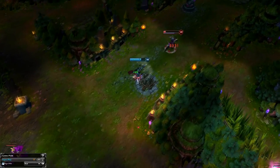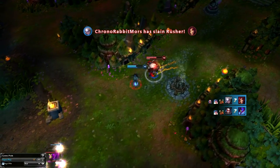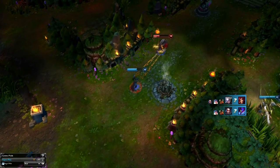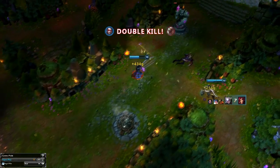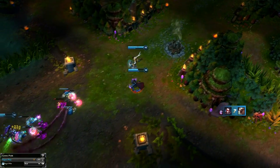Now your job in teamfights is to attack the closest target possible, and Vayne is really good at shredding tanks so it doesn't matter if you're attacking the tankiest target on the enemy team. Remember to use your tumble defensively and never tumble into the enemy team, but always away from them. Your kit is really good at kiting so you shouldn't need anyone else to peel for you.